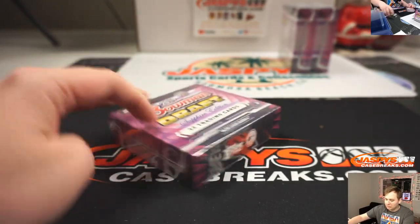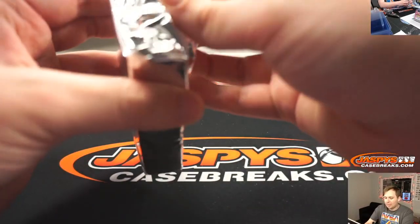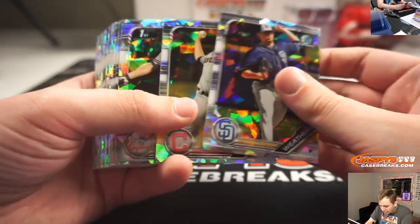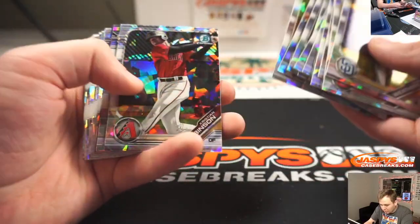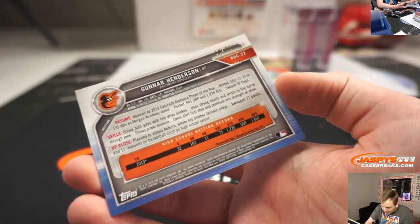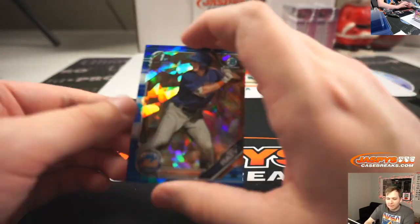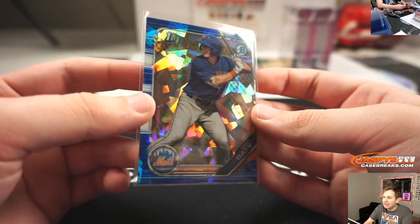Box three. Looking for a 1-of-1. I know Joe hit one; I didn't hit any yet. Let's see if we can get one in this one. Oh — I think this is a red out of five. No, orange. Orange — Gunnar Henderson. Nice one for the Orioles, that's Richard Zitterman, 10 of 25. And a blue Brett Beatty for the Mets, going out to Anthony Kay, numbered 72 of 99.